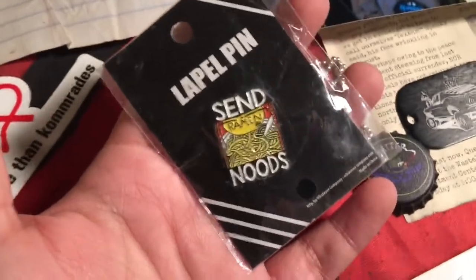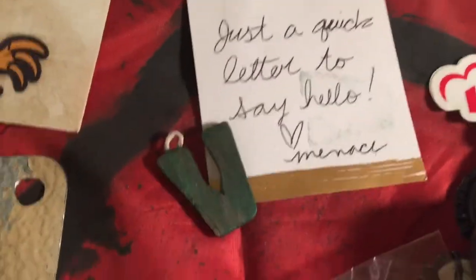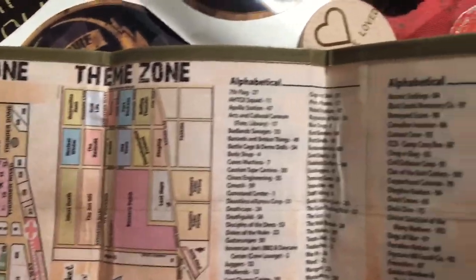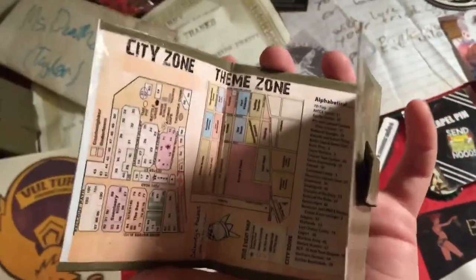Aaliyah, my team rocket from my tribe, gave me this lapel pin on ramen night. Menace sent me a nice little letter, and Gita — I hope I'm pronouncing her name right — was making these duct tape maps. They were kind of a hit on social media. She makes them with all the tribes listed on them, and this really helped while I was at the event because I could go out and explore the theme zone and know where I was.